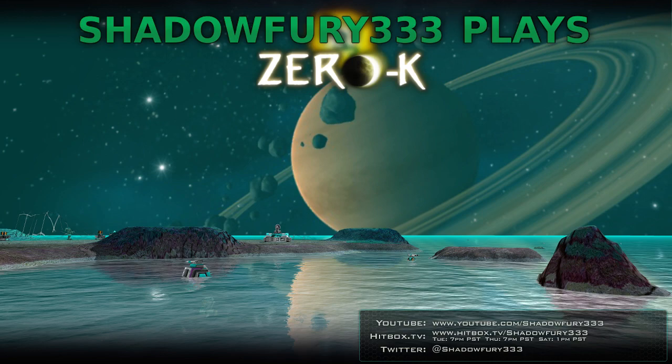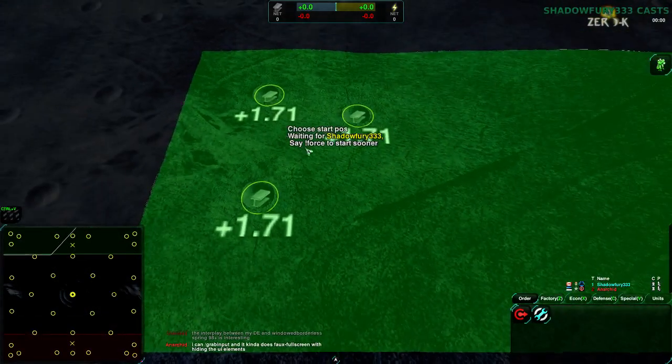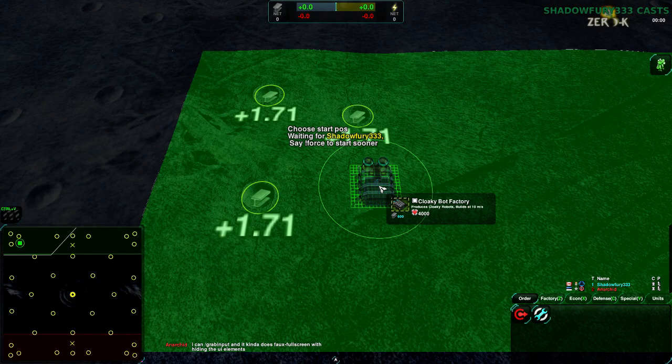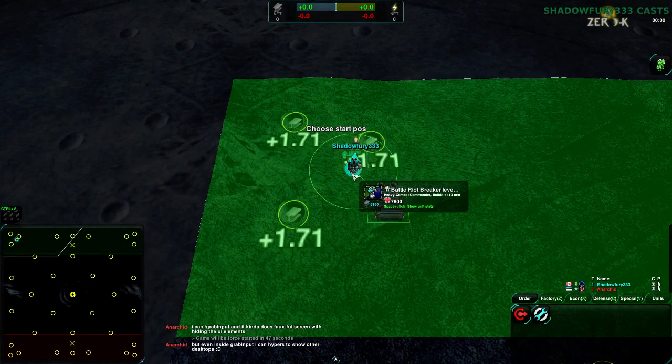It was on my spectator view. This map — IcyShell — shown before. Pretty good corner starts, not great on the middle start, but that's not really what you go for normally.